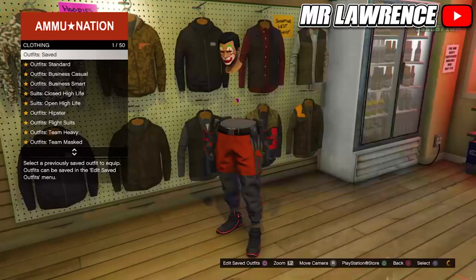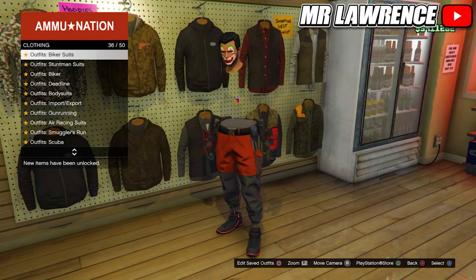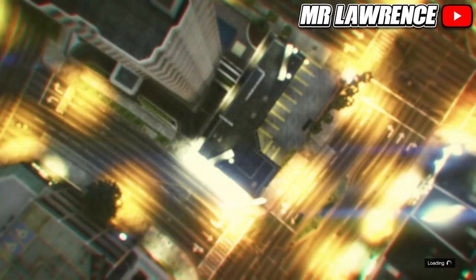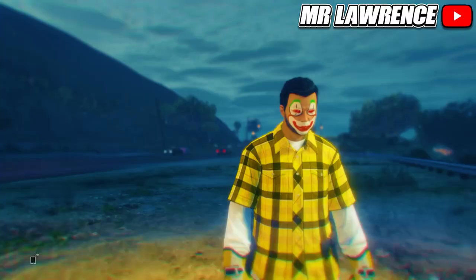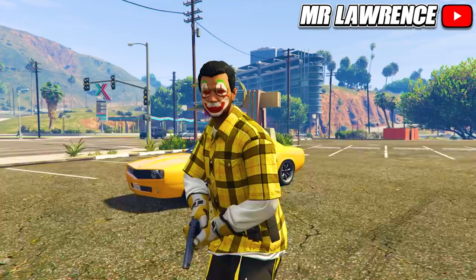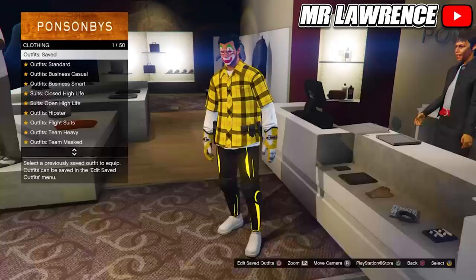Now go to the biker suits and equip the yellow biker suit, then start the versus mission again. Change the clothing to player owned, invite someone and start. Go to owned outfit and go twice to the right. Now equip an earpiece and quit the mission. Go to the clothing store, delete the outfit we used to make this outfit, and save this outfit in slot 18.